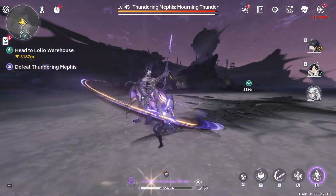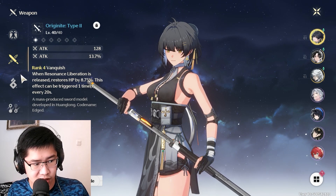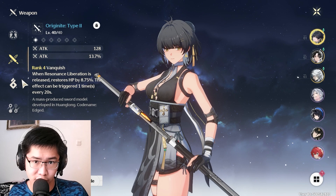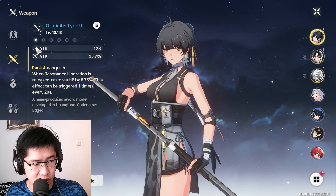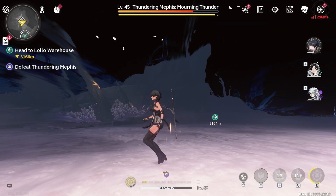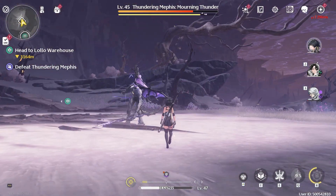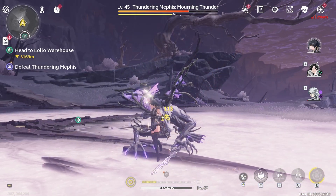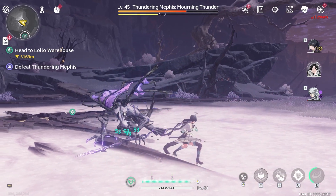There are also dodge and parry mechanics. If you dodge, you can bullet-time the enemies, like many hack-and-slash games like Bayonetta or Devil May Cry. Or you can also parry the enemies, and there's a parry meter. If you break that parry meter, the enemies get stunned for a couple of seconds. However, this only works on big elite enemies — it will not work on smaller mobs.